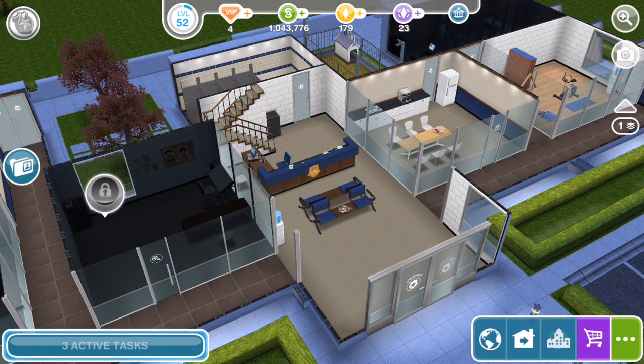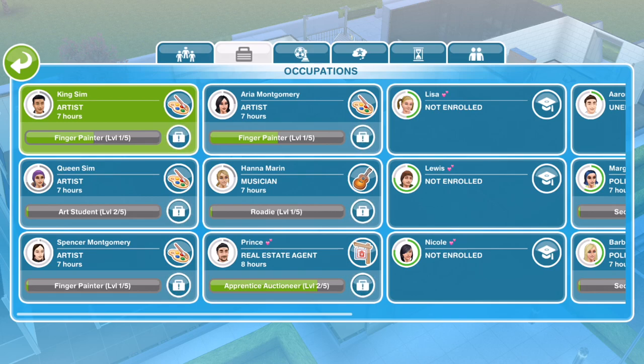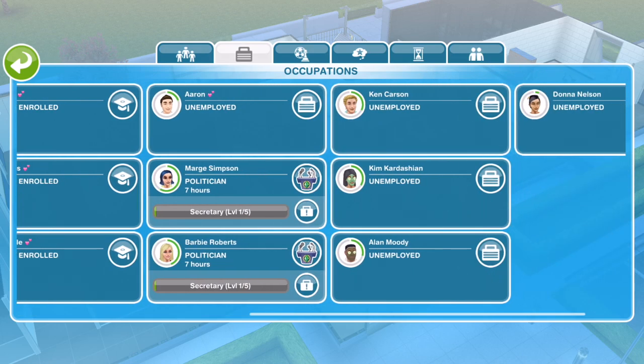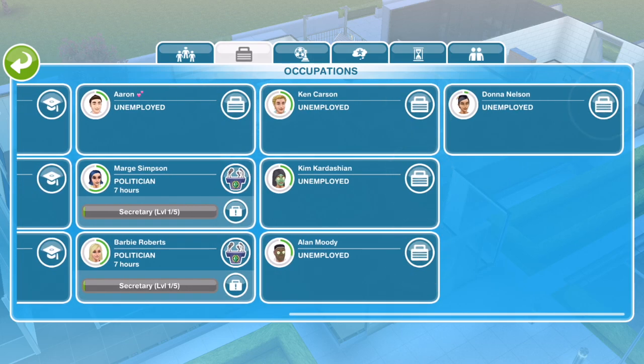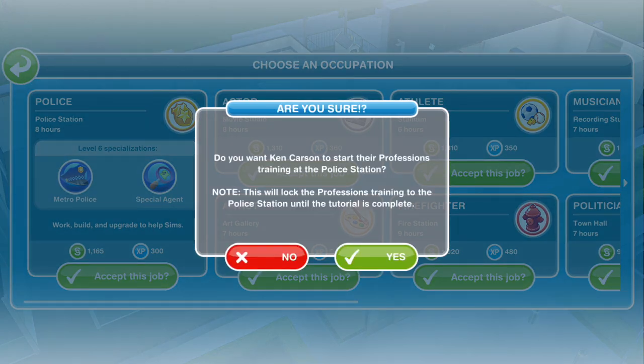This is going to be all kind of completely new, so it is guiding us through and flashing where we need to go — that's useful. Go into the occupations tab and find somebody who has no job. Ken has no job, so let's click. Here we go — choose an occupation. We can now choose a police occupation. It's a bigger tab than all the other tabs. Let's go ahead and accept this job. Do you want Ken to start their professions training at the police station? This will lock the professions training to the police station until the tutorial is complete. Yes.